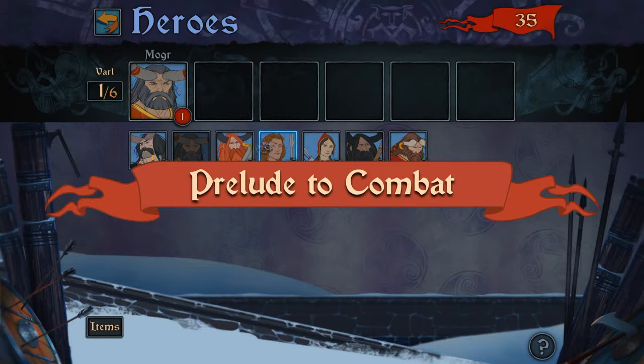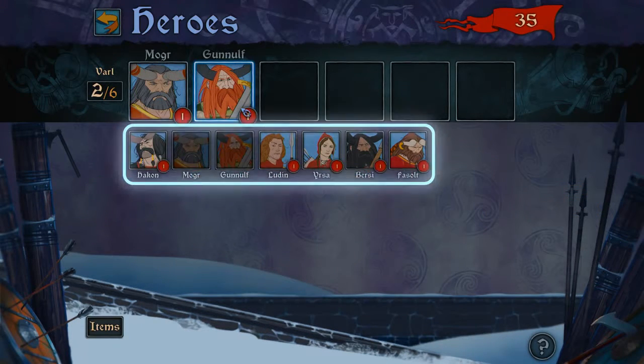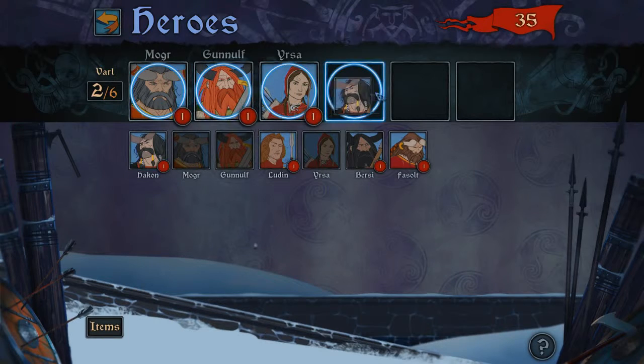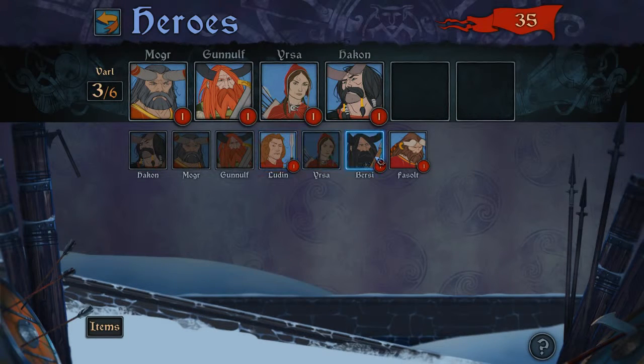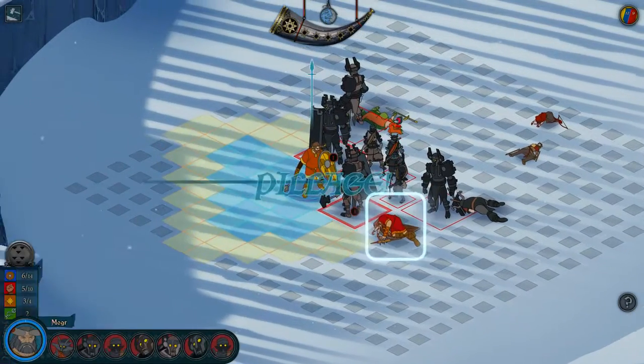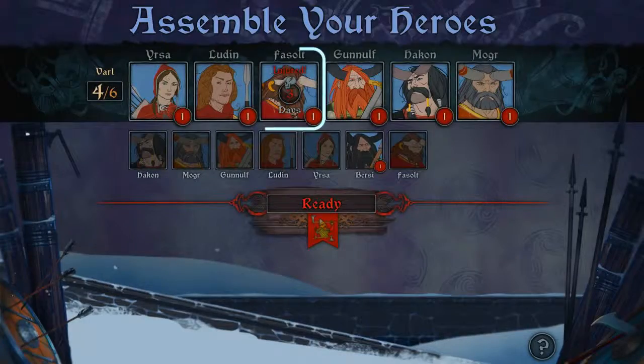Before you take part in any battle or war you have to choose which six heroes to take with you. You can choose any hero from your entire roster and mix and match any combination of classes you might have. Heroes can become injured if they're knocked unconscious in battle, so you'll have to rest them for a number of days before they are full strength again.